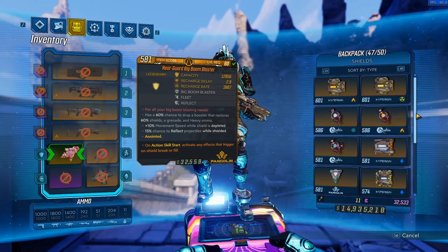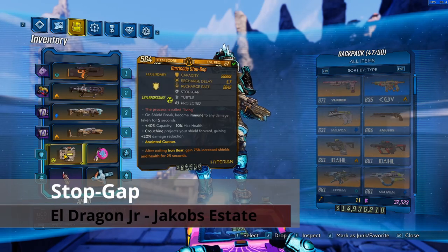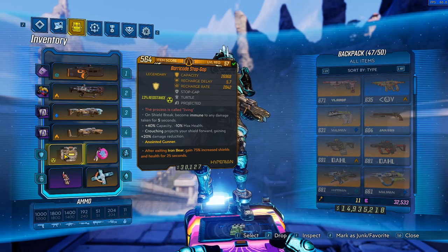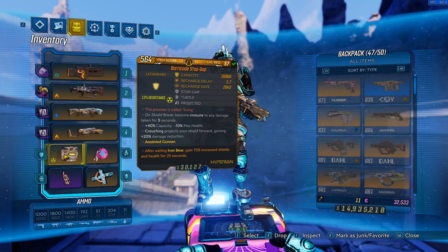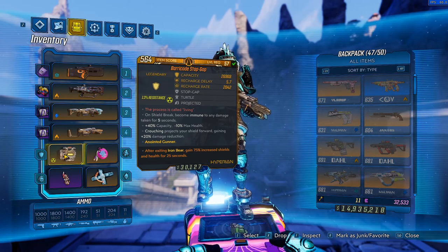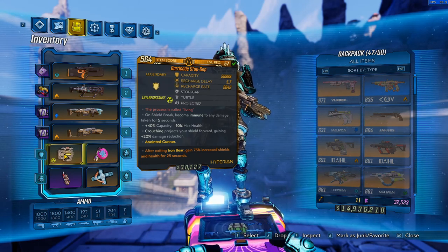Moving on to the Stopgap. Much like the Transformer and the Big Boom Blaster, the Stopgap has always been a solid shield for Moze right from the start of the game, because it gives you complete immunity for 5 seconds on shield break. That's a pretty good thing in most situations, however it does rely on making sure your shield gets topped off incredibly fast. For example, combining a Stopgap with a Bloodletter class mod works quite well.